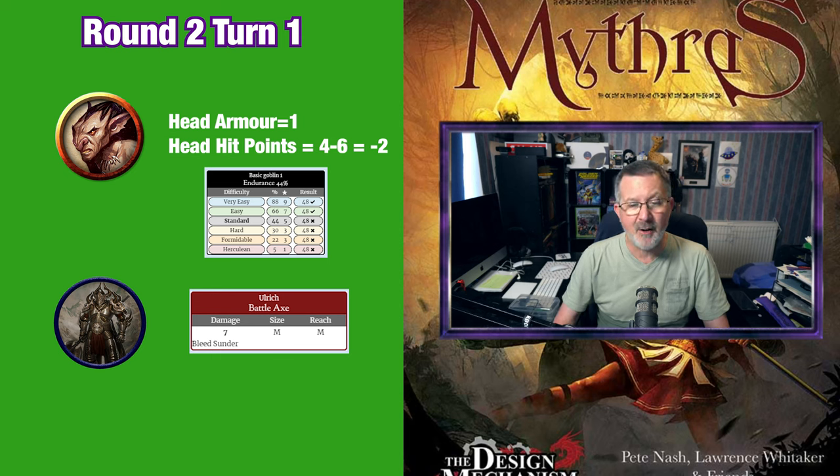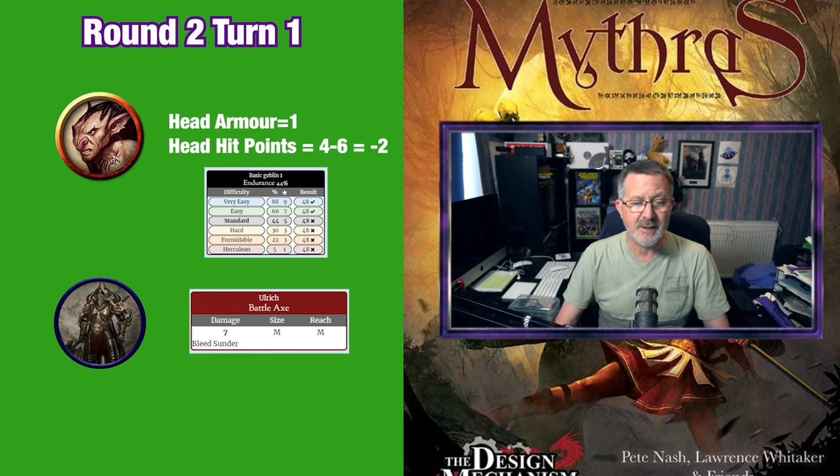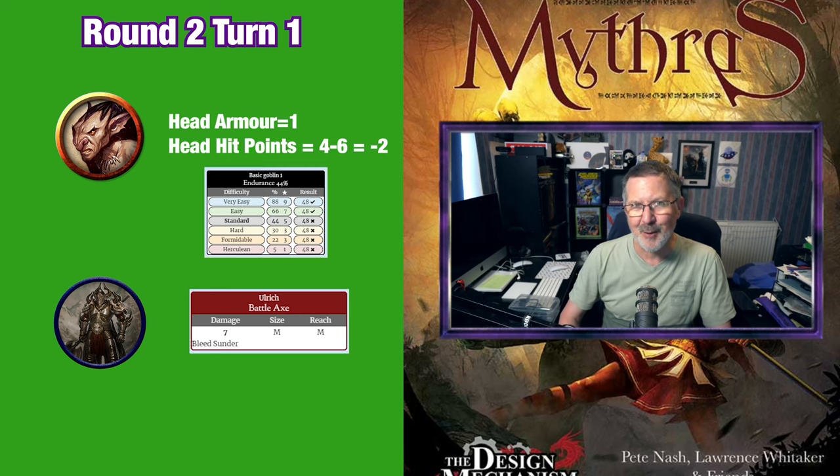The number of minutes is equal to the damage done. As the goblin falls, Ulrich kneels over the unconscious body, says a short incantation committing the goblin's soul to his master Lord Vex, and using a dagger with a smooth black blade, slits the goblin's throat.